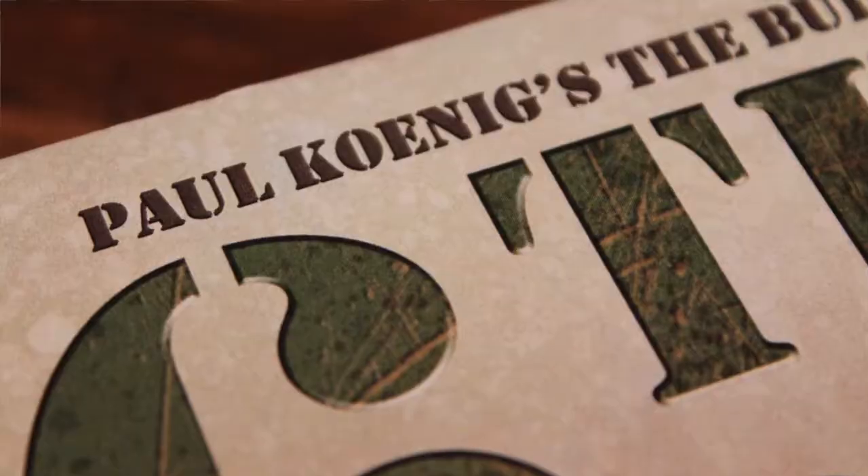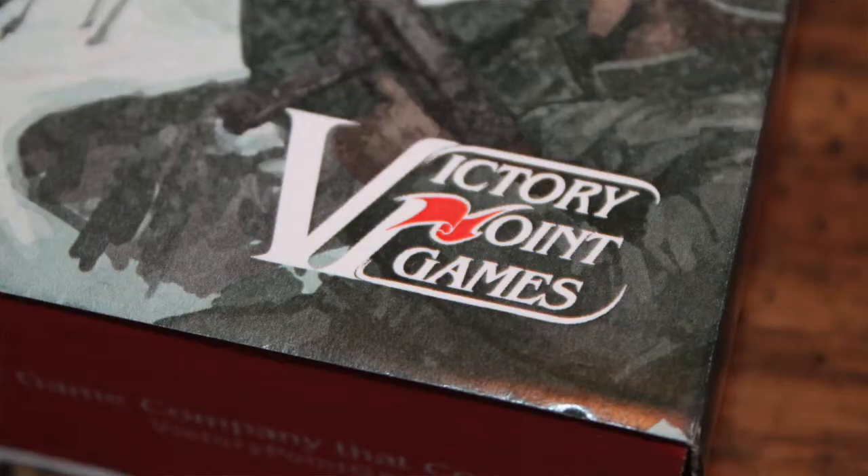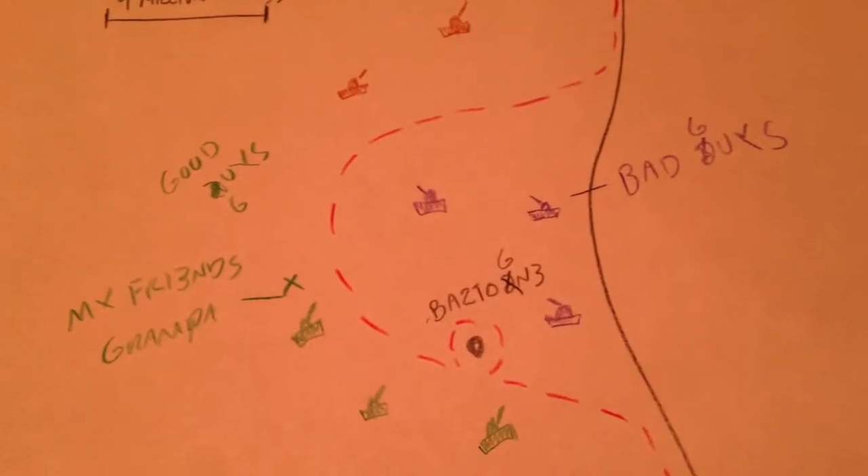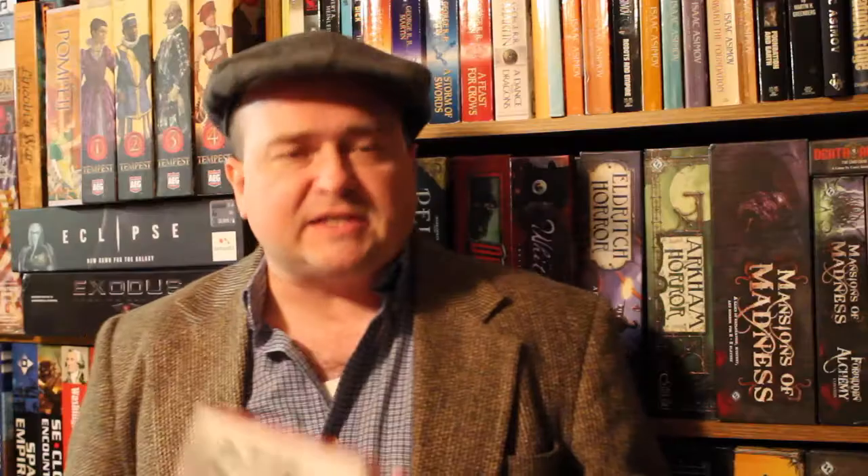In Paul Koenig's The Bulge: 6th Panzer Army, you are recreating the first three days of the Battle of the Bulge. This was in December of 1944, when the German army launched its sneak attack against the American and British armies, hoping to drive a wedge between the line and extend toward Antwerp and Brussels. The Germans never made it that far, and that is why it was called the Battle of the Bulge. This game gives you the first three days when the Americans were in a desperate situation trying to hold back the German onslaught.